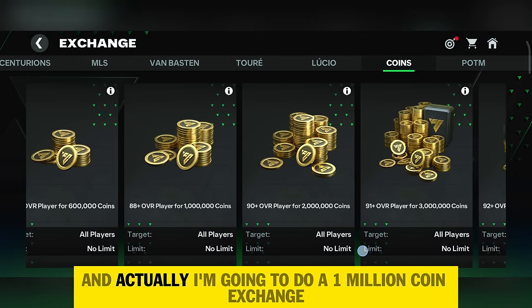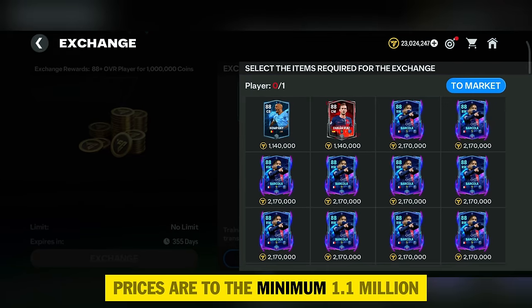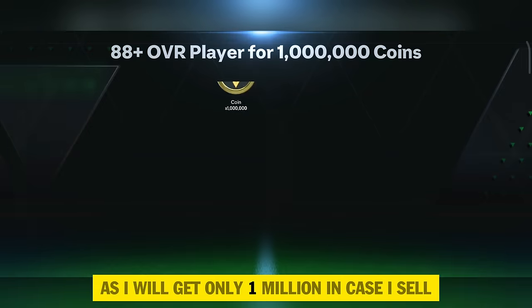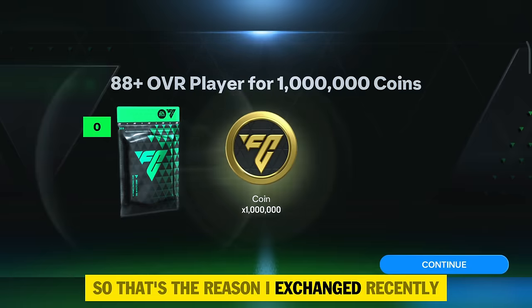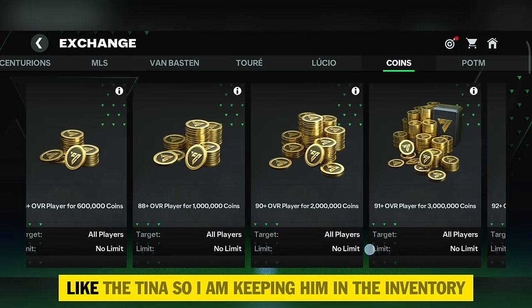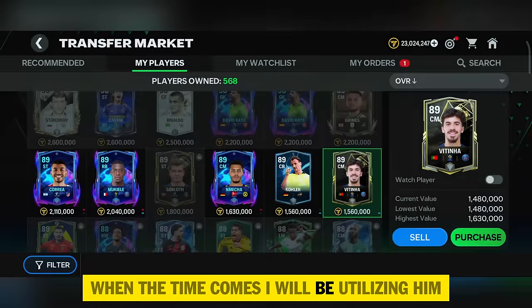I'm going to do a 1 million coin exchange instead. Both Kompany and Fabian Ruiz prices are at the minimum 1.1 million, so it's just a waste of time to sell since I'd only get 1 million anyway. There are 999 plus sell listings on both, which is why I exchanged. For the 89 rating Vitinha, I couldn't find an exchange so I'm keeping him in the inventory for when the time comes.